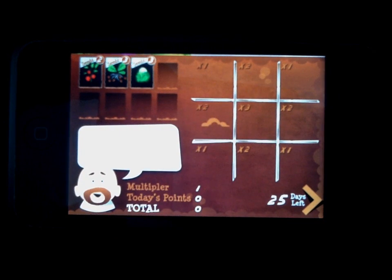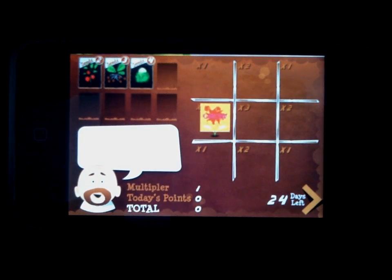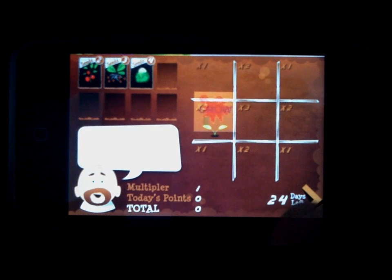That's so much easier than all the ploughing and irrigating I've been doing. But it's not doing anything — how do you make it grow? Simple. Just tap the next day button. Each time you do, you'll see your plants grow.